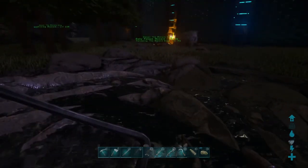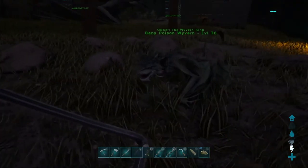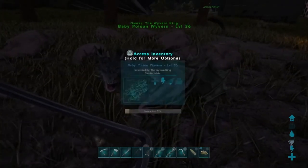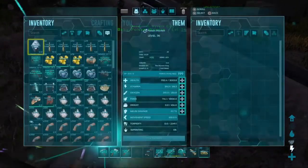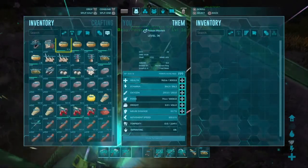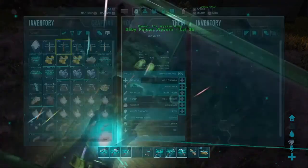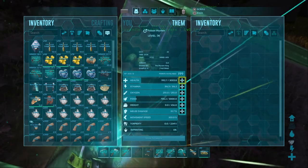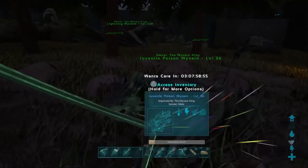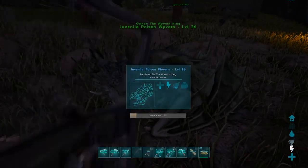Make sure on wyverns that you upgrade weight and stamina. Weight's normally okay, but stamina is a bit lacking, so just make sure you upgrade that. You won't normally get the level ups, but on this server you do. Just make sure you put food in their inventory. Wyverns will normally take wyvern milk, so you will want wyvern milk in a refrigerator. But this is a boosted server so you don't need it — you just put wyvern milk in their inventory. This one says it wants care in three days, which it won't need because it's already 10% matured.